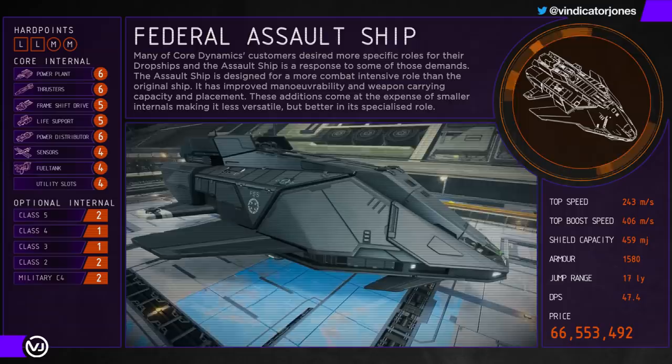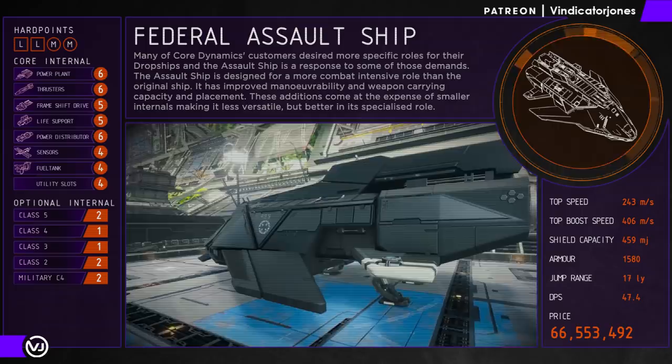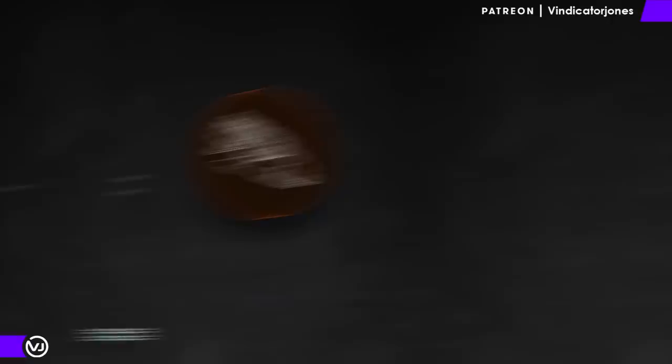Its other weakness I feel is splitting the large hardpoints — one on top and the other on the bottom. This can affect damage performance if you do not have the ship's nose aligned directly towards the target: too far above centre and the bottom hardpoint won't fire; too far below and the top hardpoint won't fire. While this doesn't seem like a big deal, I think cumulatively it does hamper the effectiveness of the FAS.